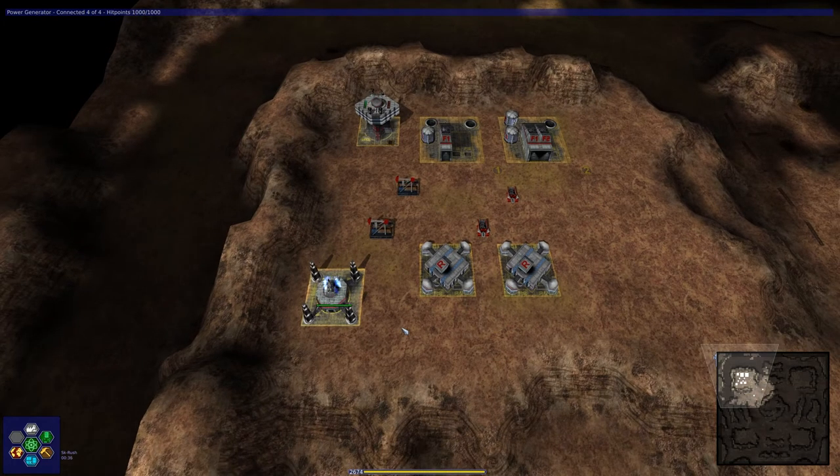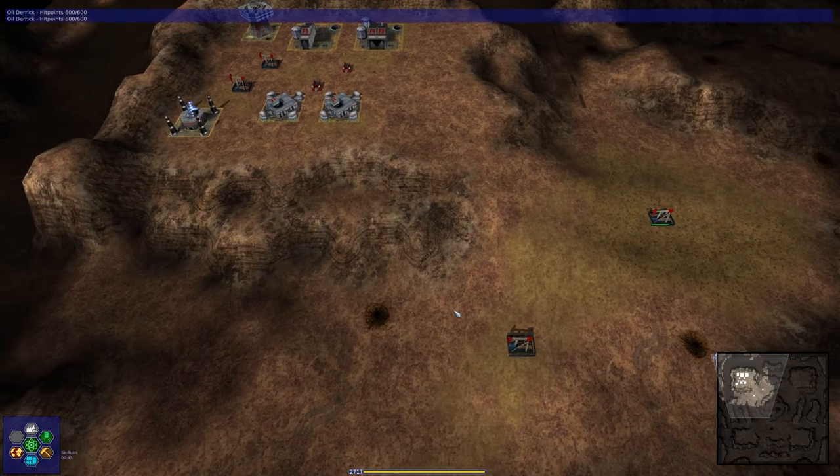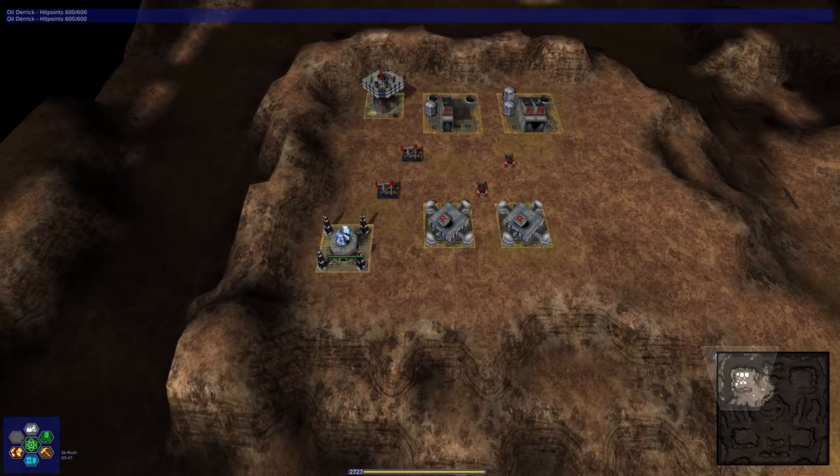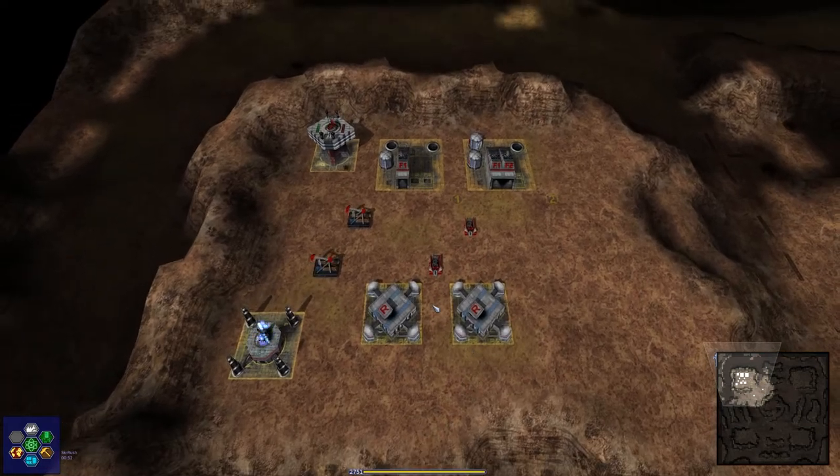Next is the power generator. This connects to the oil derricks to generate the game's only form of currency, power, seen here at the bottom of the screen. One generator can run up to four oil derricks, and you can have up to five generators. The generator in this screen is currently managing four oil derricks, as indicated by the four blue clouds circling the center spire.